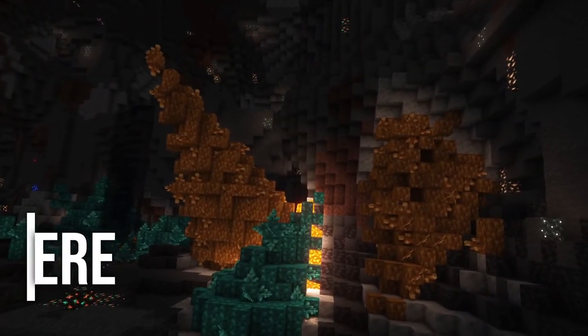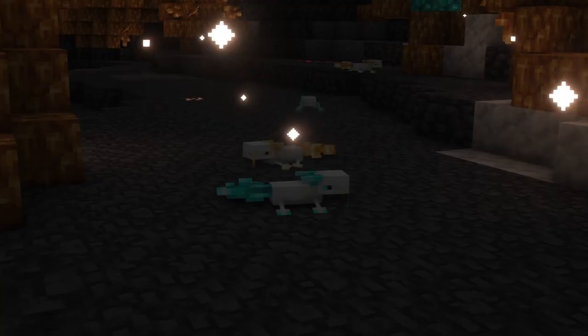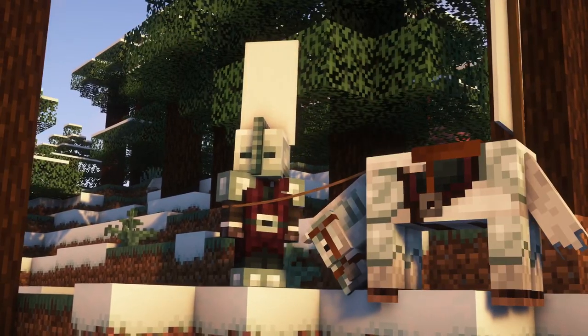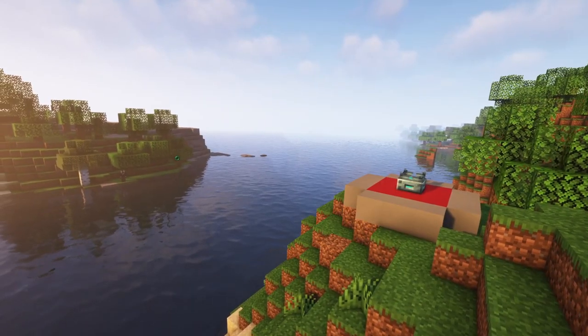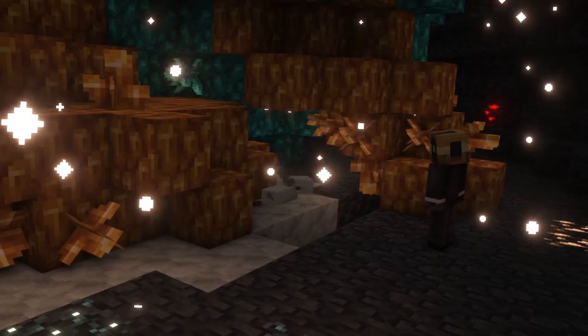Next we have Galosphere, and this mod really improves the underground by adding new content such as biomes, mechanics, mobs, and more. There is a new armor, new crystal canyons you can find underground, and items like a silver bomb you can throw at your opponents. So if you want to add some content to make the underground more interesting, you could try this mod out.